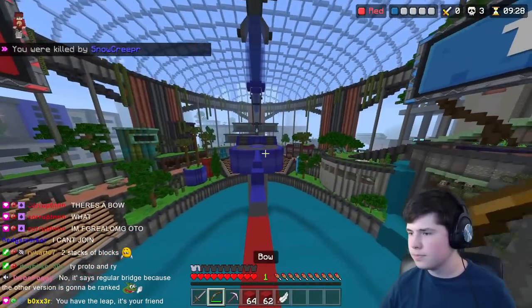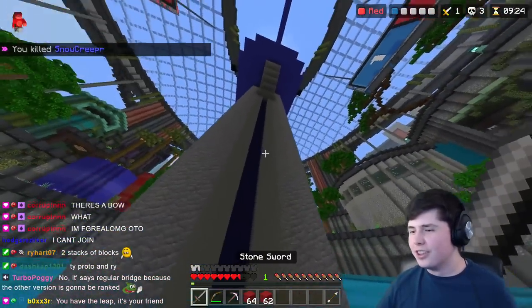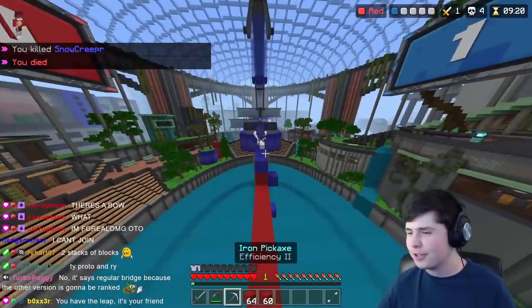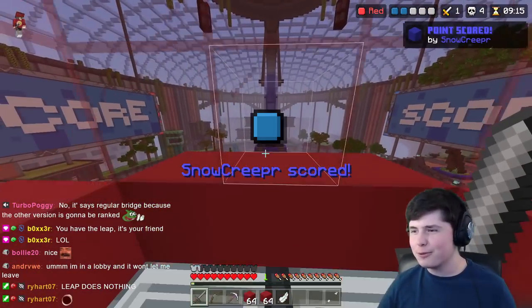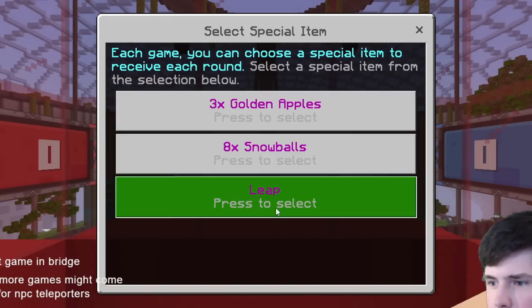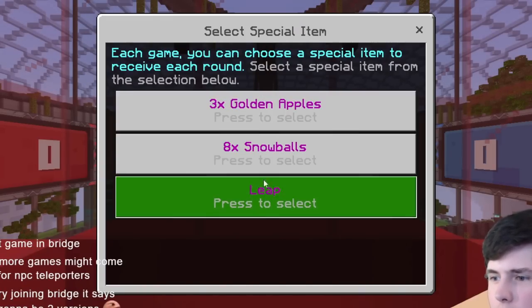Most of the fighting happens on the bridge, which almost guarantees that you'll fall off at some point, and if you do, you'll respawn in a few seconds. Most game modes just have Void at the bottom, but for The Hive's version they have Water, which will kill you over time instead of almost instantly like a Void. Also a little different is that they have kits of sorts, which give you a special item — golden apples, snowballs, or a leap feather — and each of these will be fully replenished every time someone scores.